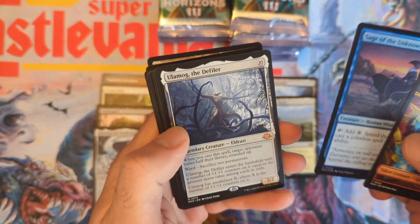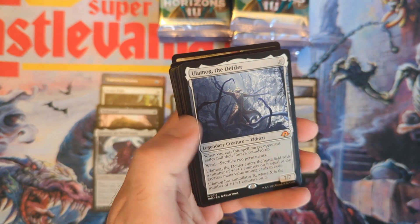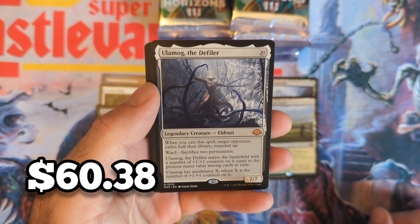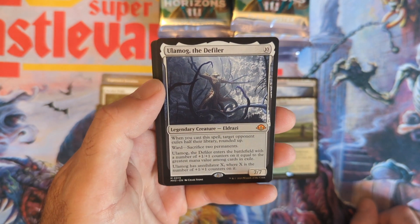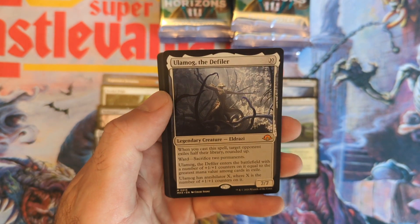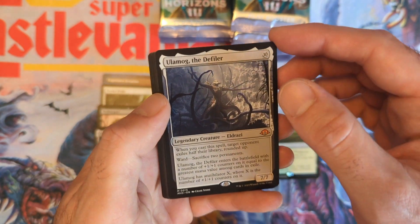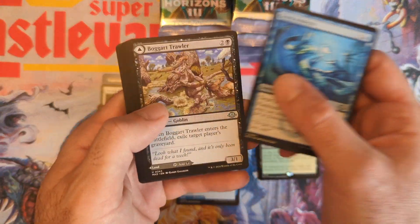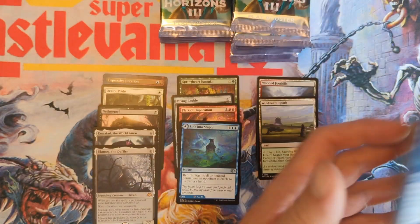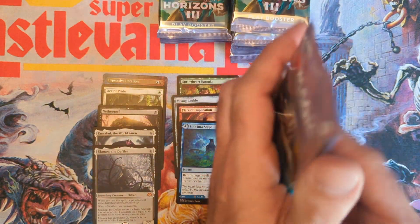There's got to be something spicy in here — I had a feeling, and I was 100% right. Ulamog! Getting all the good Eldrazi in here. Last I checked it was around $70 but it's probably come down. Cast it: target opponent exiles half their library, rounded up. Then Deep Analysis — recently reprinted in Dominaria Remastered, not sure if that made it Modern-legal.